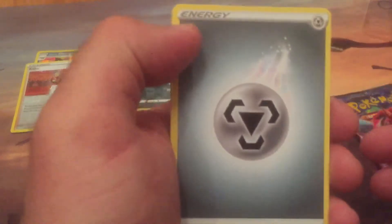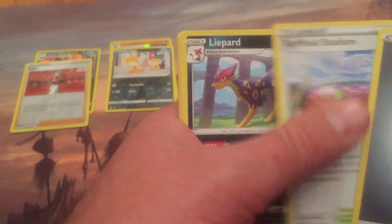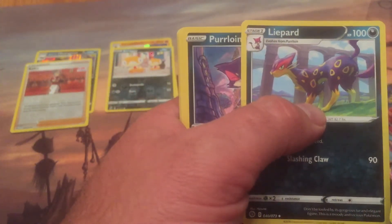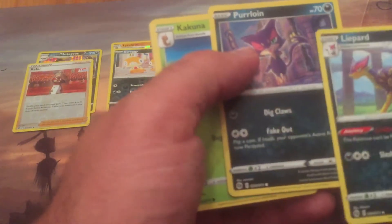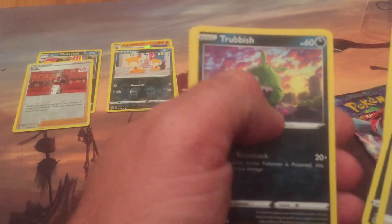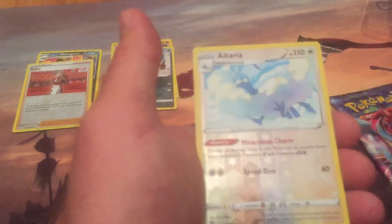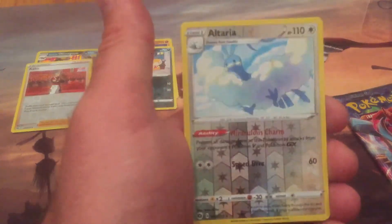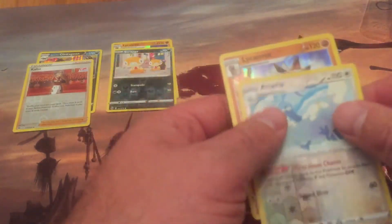Get some energy, Malamar, Turffield Stadium — I like this Pokemon. Purrloin — I like what it evolves into. Kakuna, Trubbish, Patena Inke, a reverse holo Altaria, and another Lycanroc holo. Wow, that's interesting.